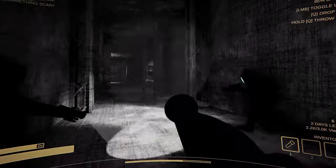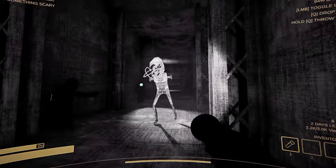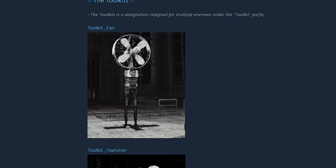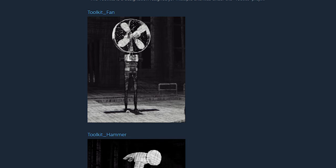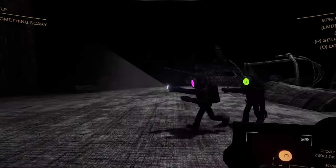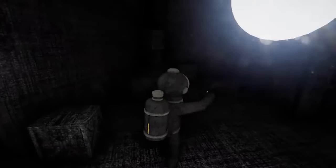Back to why this monster is called Toolkit Whisk — while not in the game, there seem to be unused files for multiple Toolkit monsters, each with a different tool of destruction. The monsters part of the Toolkit family include Toolkit Fan, Toolkit Hammer, Toolkit Iron, and Toolkit Vacuum. Will we ever see these used in-game? Who knows? Hopefully the game gets an update, because honestly I'm having a lot of fun and just having more variety with the monsters would be great.